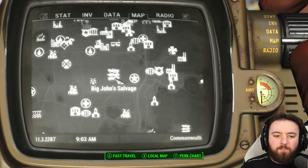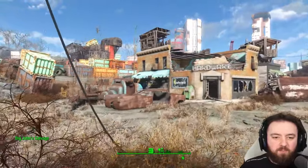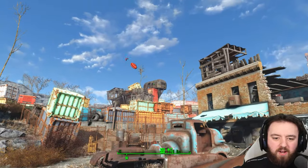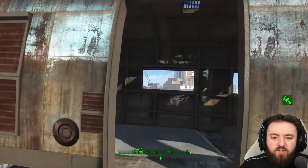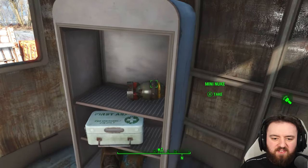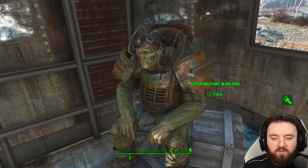Heading over to Big John Salvage — plenty of super mutants here to deal with — but we want to get right up to the top of that trailer, hopefully in one piece. Once up here it's just over to the left inside of the fridge, and I'm sure the super mutant warlord won't mind me just taking it.